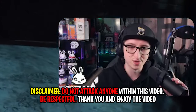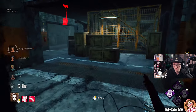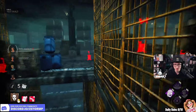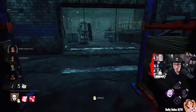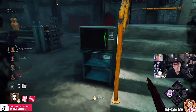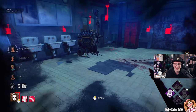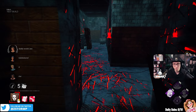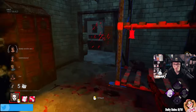A Tombstone Myers build with the new Unbreakable changes on the public test build, and we got really lucky with Guinea's Meat Plant. We have Enduring and Spirit Fury — it is part jump scare and part chase. It is a Tombstone build of course; I don't know how it's going to work. We have got people in the bathroom it seems. We're going to test the Mori change — infinite Mori.